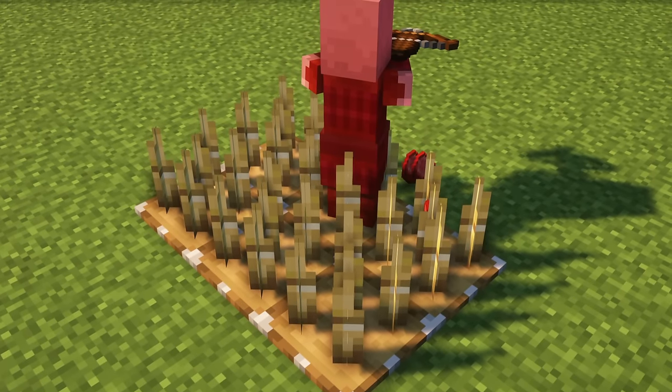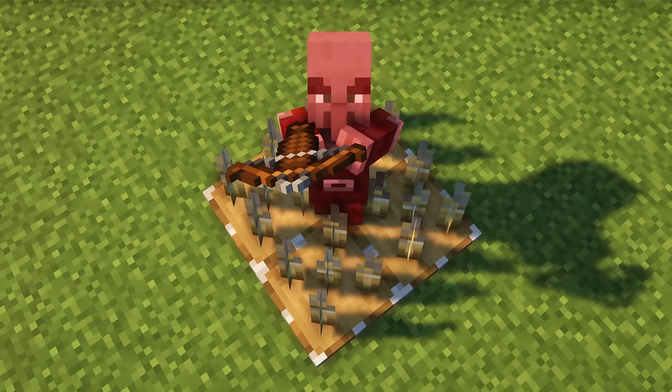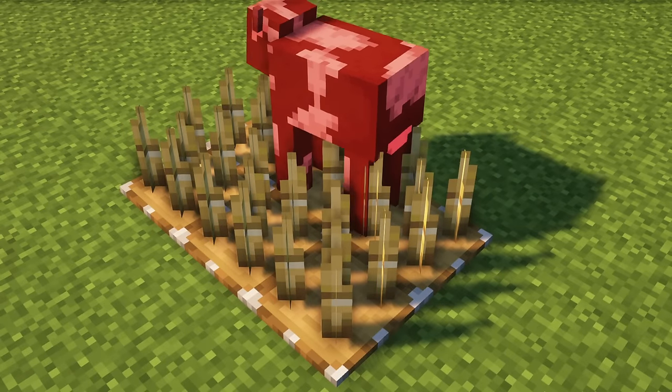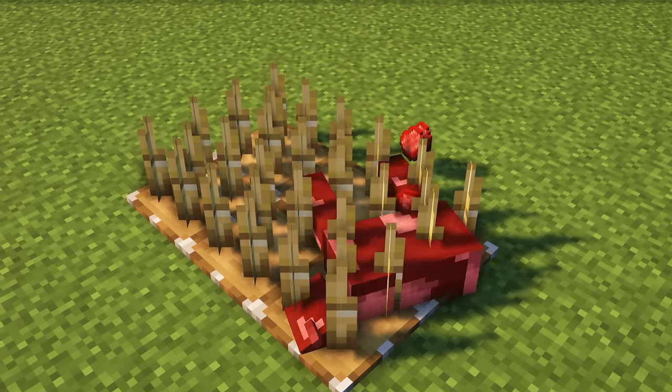Bamboo spikes will slowly damage mobs walking on them, but can even be infused with lingering potions to get an infinite potion bamboo spike. This can be tweaked in the config. With Crate or Quark, the spikes can be combined with contraptions or pistons to deal out more damage.